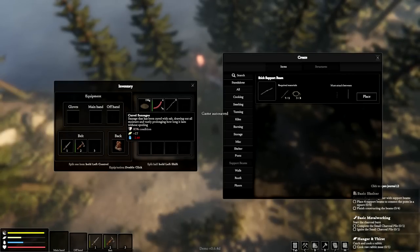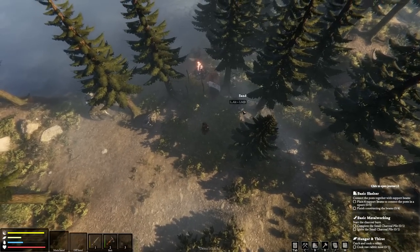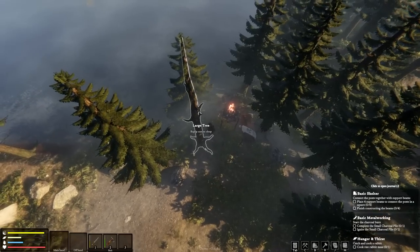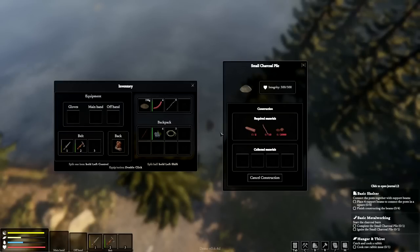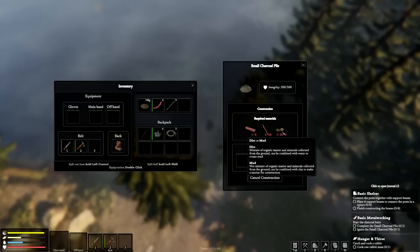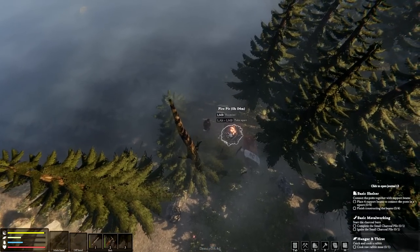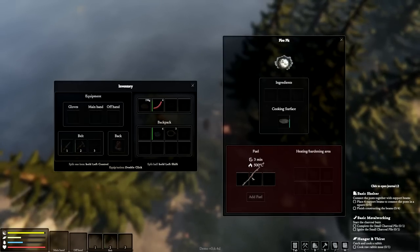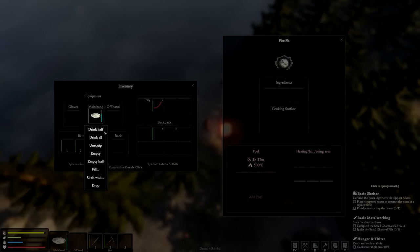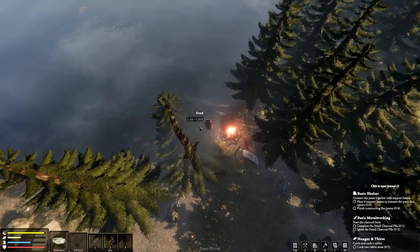I definitely would have started this off a little differently, that's for sure. Eat one. Support beams, basic shelter complete. Small charcoal pile — for the fire I think I used all my sticks. I'll need dirt and mud. I guess we're going to have to make a shovel for that. Is my fire dying? It is — add fuel. I just have to drink from here. Obviously we need the fire going just for water alone.